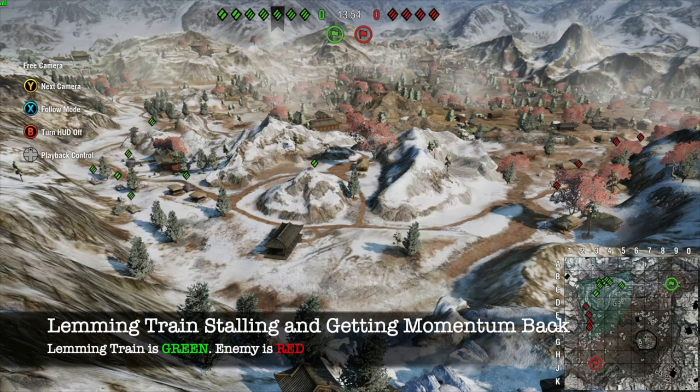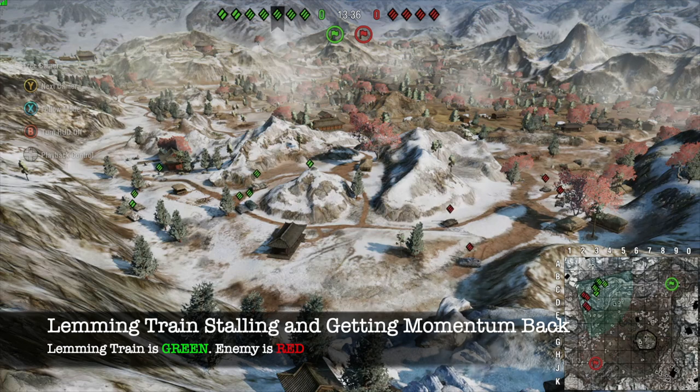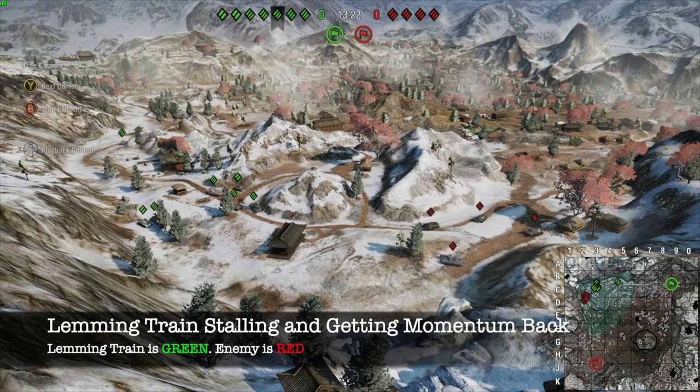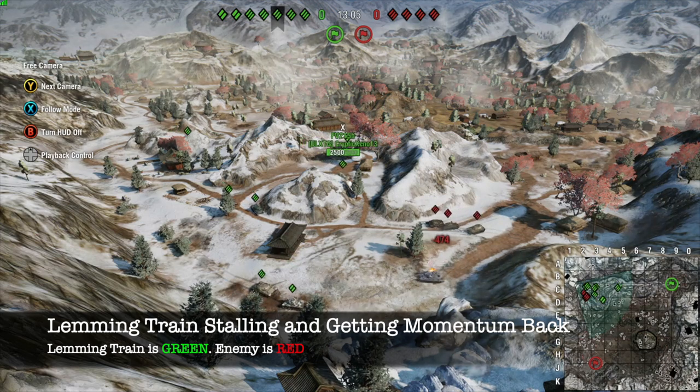In this example you see the same lemming train going to the same point, only this time you are going to see this derailed train get back on track. The situation is exactly the same as the last example, but instead you are going to see a group of conductors realize that the train has derailed and stalled out. They are going to act to try and get an opening to allow the rest of the train to take advantage of the situation and pick up their momentum again. What you are going to witness is a machine and another tank try to flank the enemy to distract enough of them to cause the rest of the train to push forward and eliminate the enemy tanks.